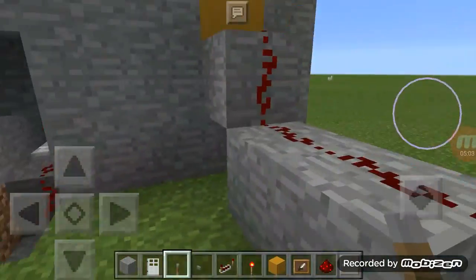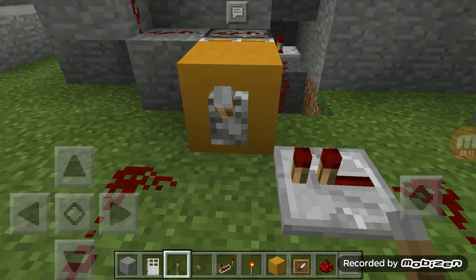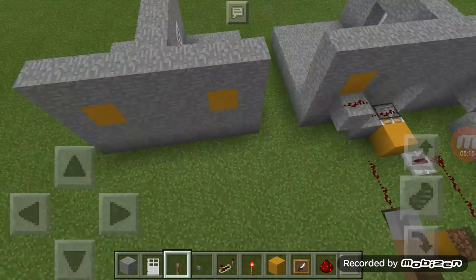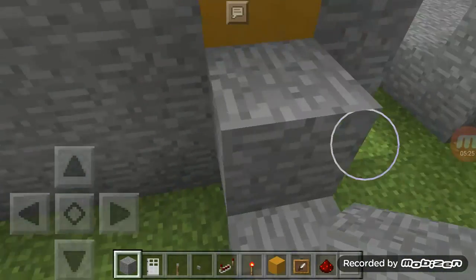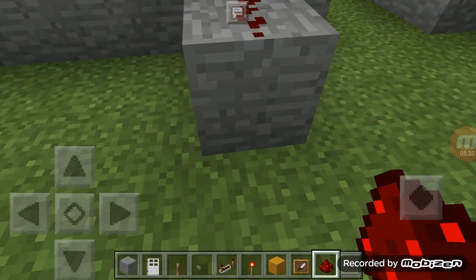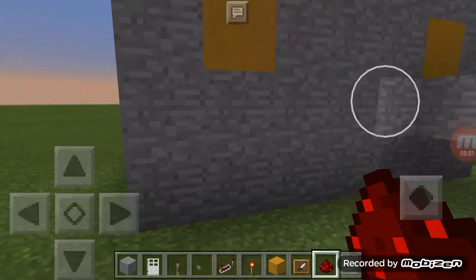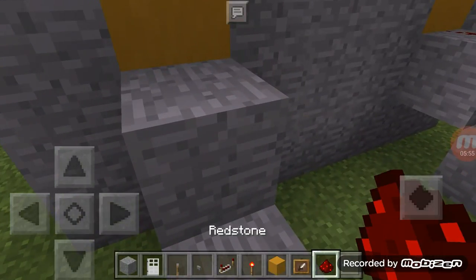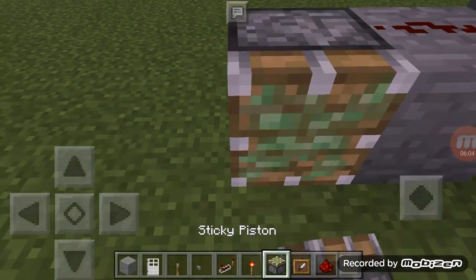This is the most important part. So now I'm going to skip ahead. Put a block here, then a sticky piston — the sticky piston is key — then put another block. I think this layout is better. You can put this, this, this, or anything else you want.